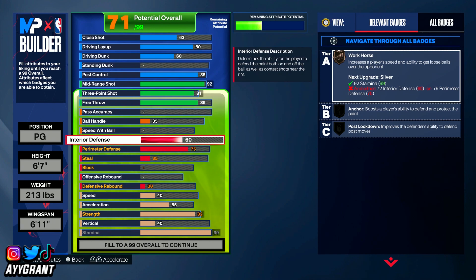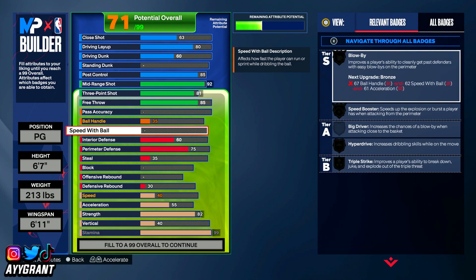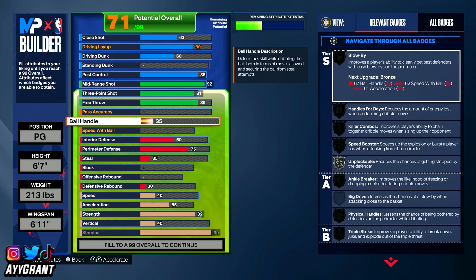Luka does have good rebounding — I don't really watch his rebounding highlights, but I'm pretty sure he gets rebounds, so the rebounding stat may or may not change. Currently we have 28 attributes left and we're at 71 out of 99 overall. Let's go ahead and skip to playmaking.